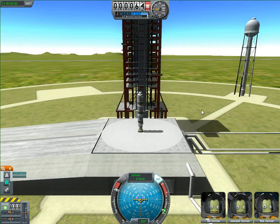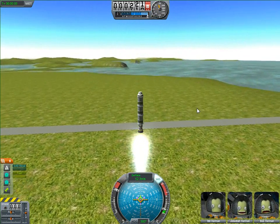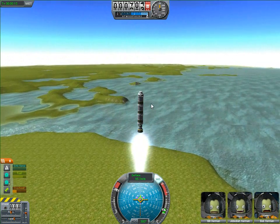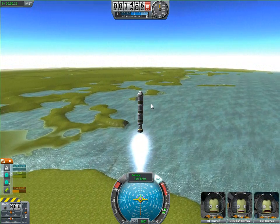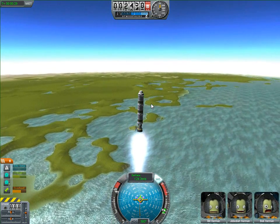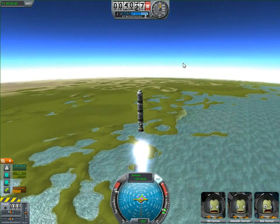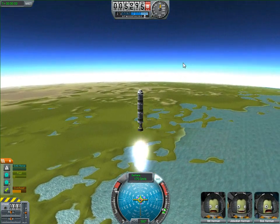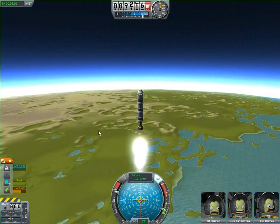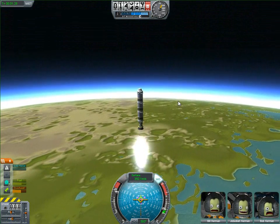Press space to launch and you pretty much want to head straight up for a few minutes. Because the SAS without an SAS module is very weak, you're going to have to control it manually and keep it straight. Once you get a bit of height, turn down your engine a little bit to avoid overheating. Usually you run out of your first fuel tank around 8,000 meters — at least I do — so if that happens to you, you're doing good.